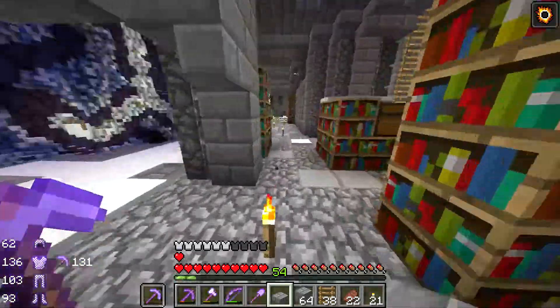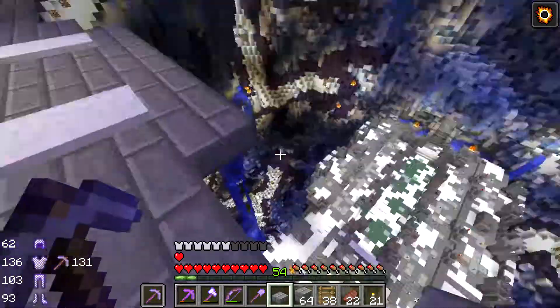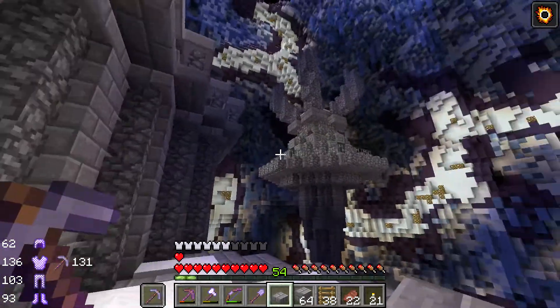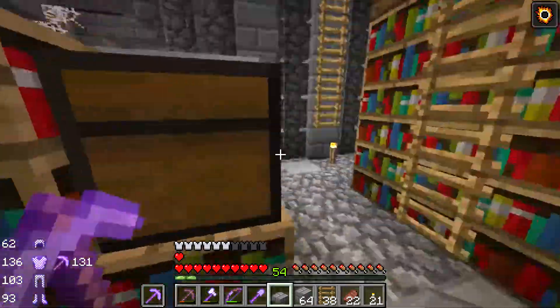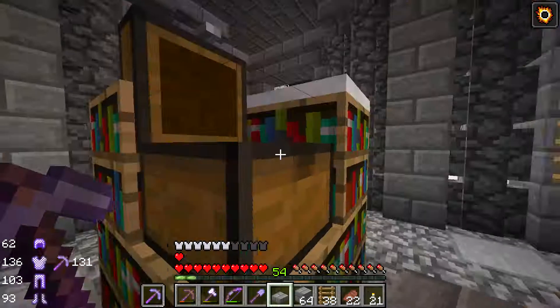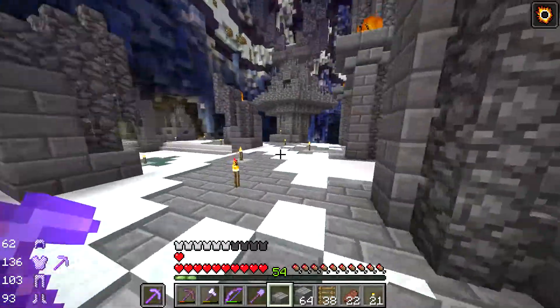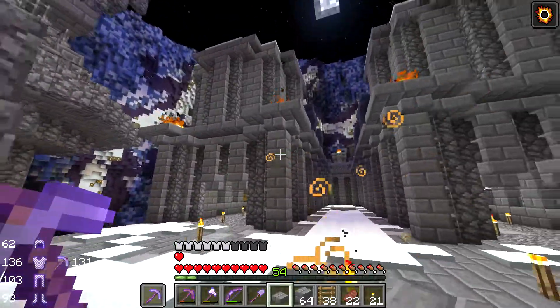Let's just end the episode here and get to the next area that much quicker. Oh, if I had an ender pearl I could just jump down. There's a ghast spawner likely in there. You are protection three — nice. I want a bow with infinity. I want a bow with infinity. Is that so much to ask?